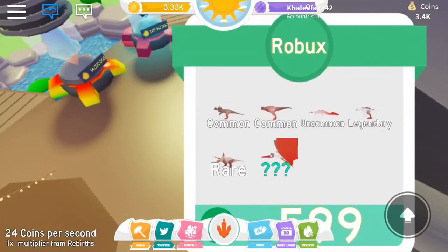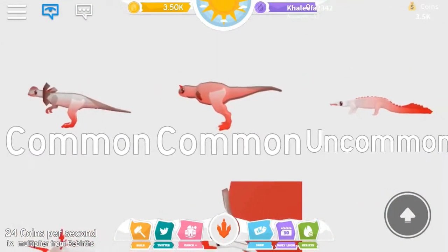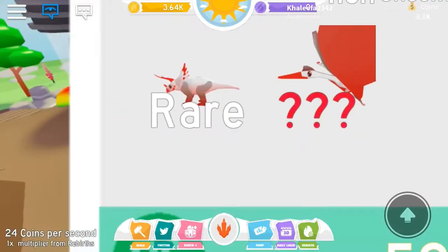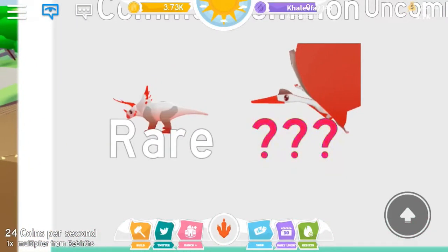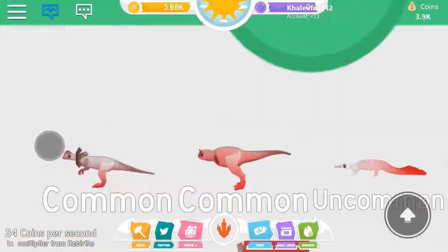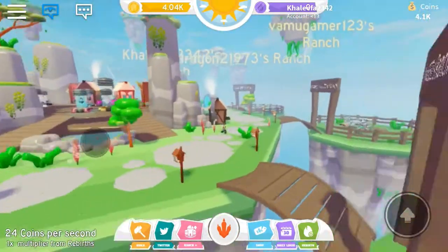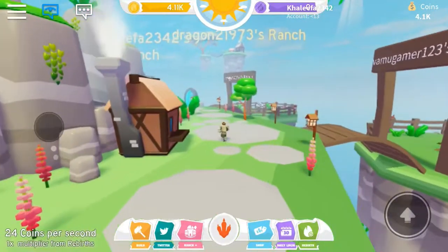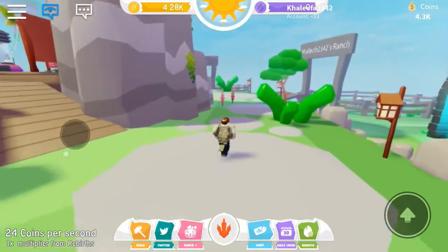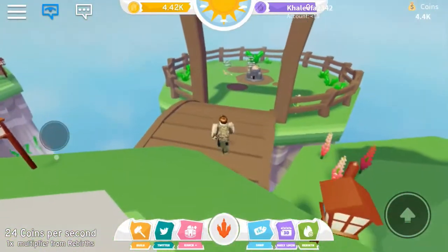You can get a Dilophosaurus, a Carnotaurus, or whatever that is — a Styracosaurus, a Quetzalcoatlus. I think I have enough to upgrade my thing. Are you a boy or a girl? I have 4.3k — oh, I'm getting a deja vu right now.